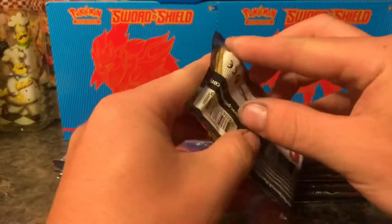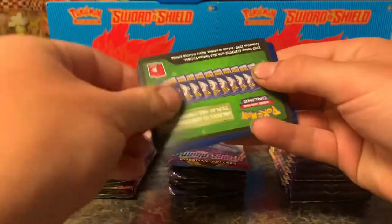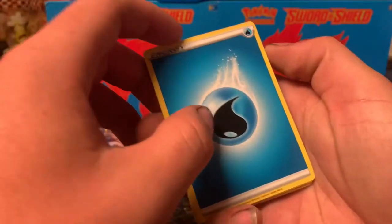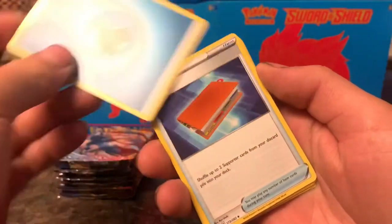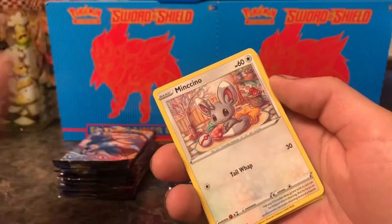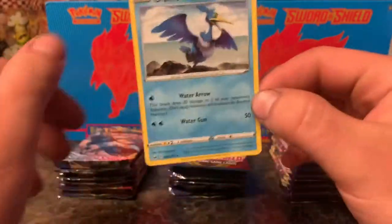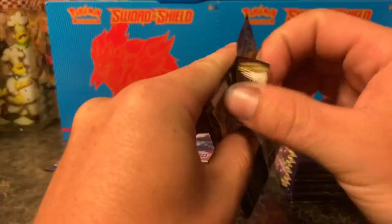On to the second pack — I think Zane might have been on to something picking these Sword and Shields. We're going to find out. We guessed Water — alright! So we missed the guess on the first one but got it on the second. And we got a Zacian V on the first pack, so that's cool. Qwilfish, Minccino, Sobble, Blipbug, Baltoy, Wooloo, another Baltoy... and Cramorant. This thing taunts me — I swear I've pulled this multiple times on the channel so far.